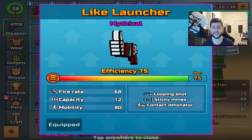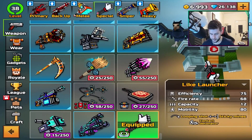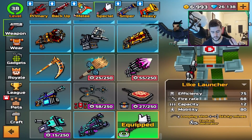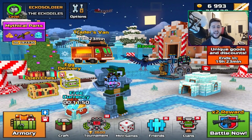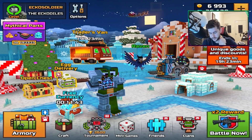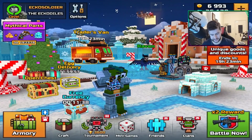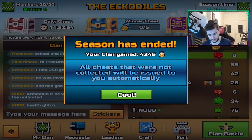The Light Launcher is mythical. By default, you unlock it at efficiency 72 or 73. I had to upgrade this to the highest level. So it's a looping shot, sticky mines, contact detonator, fire rate 68, capacity 12, and mobility 80. This means it fires 12 bullets until you need to reload. It looks super cool as well, especially with my character. I'm really enjoying the raven pet at this moment.